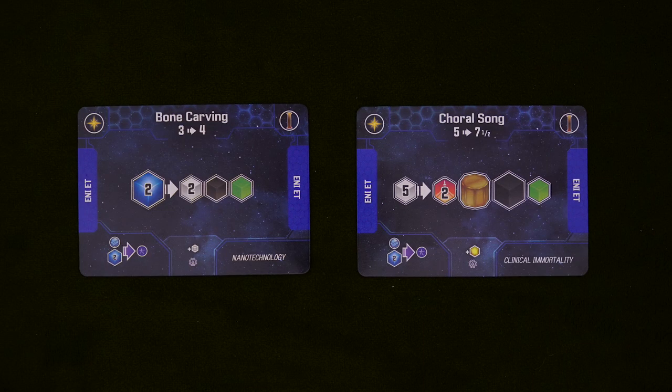When playing against the Eniet, they'll regularly want white and blue cubes, so offering those in exchange for these interest converters should be an attractive deal for them.